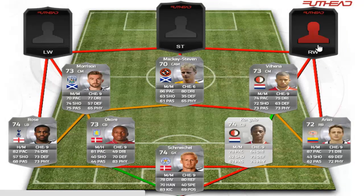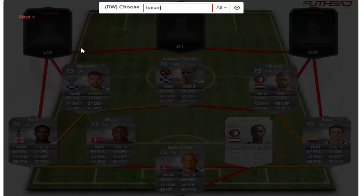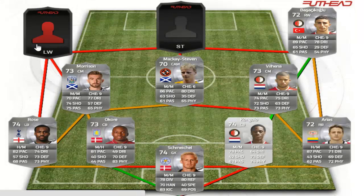In the right wing position we have a player whose name I cannot pronounce and will not even try, as I will most likely stuff it up. He is Turkish and once again plays for Feyenoord — 89 pace, 65 shooting, 70 dribbling. Looks like a very tidy 72-rated card.